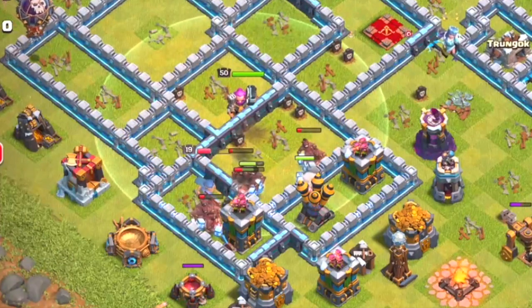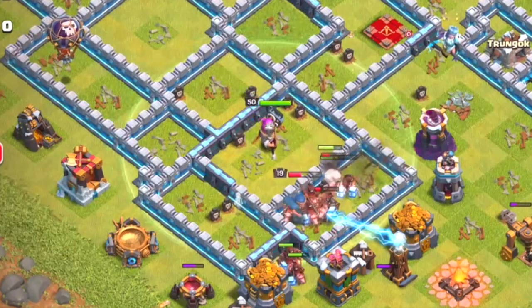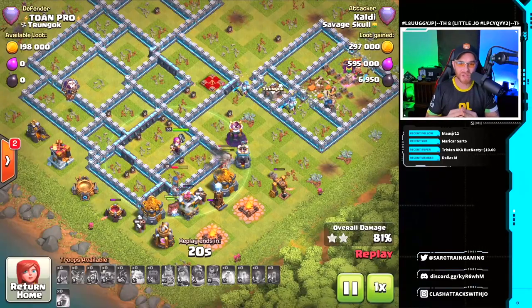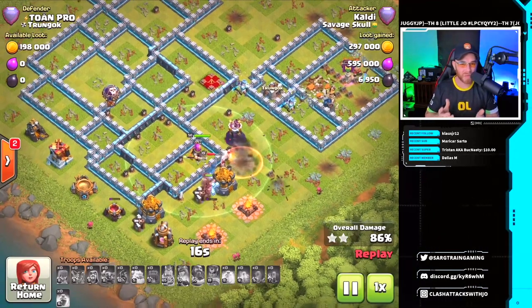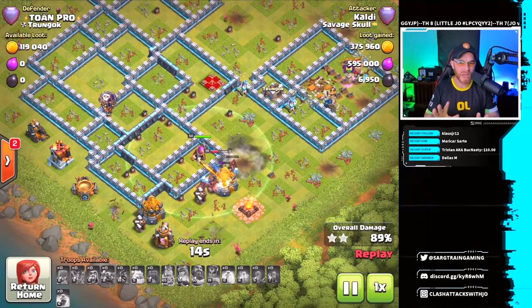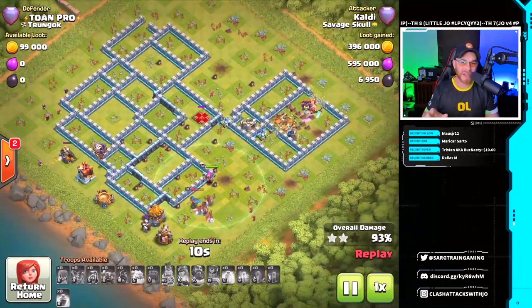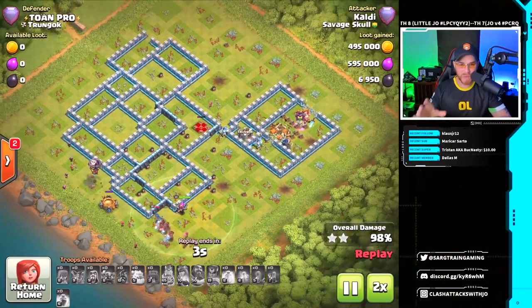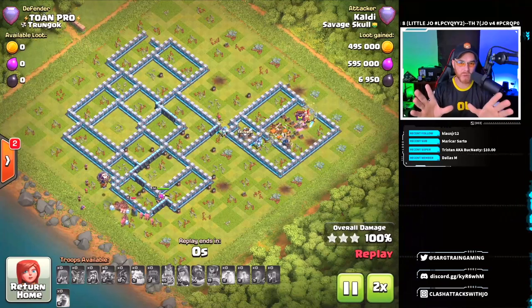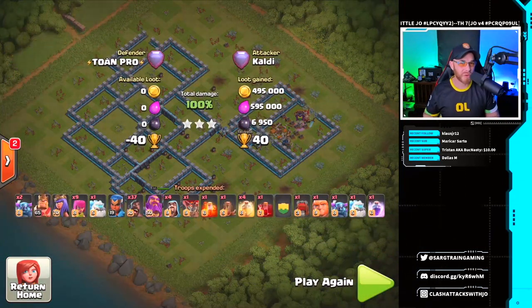The hogs continue into a final heal spell down into the final scattershot, which is a level two — really nice to see a high-level scattershot in action. Then you see hogs move through the final defenses completely sweeping the base — 37 hogs, absolutely amazing attack. Phenomenal work. Clean up with the wizards. Remember, this base style is what made it effective — it might not be effective on every single base.